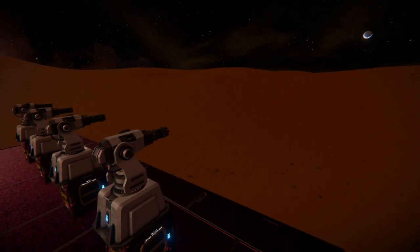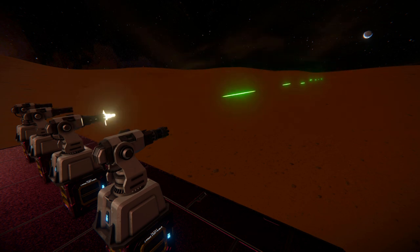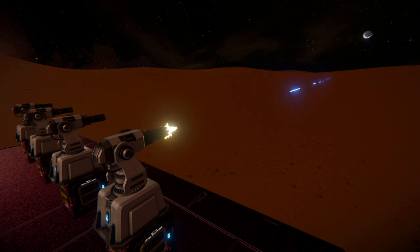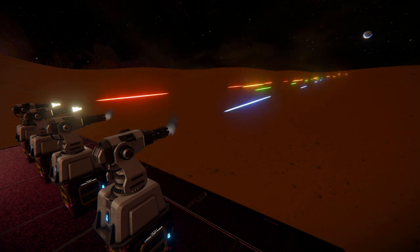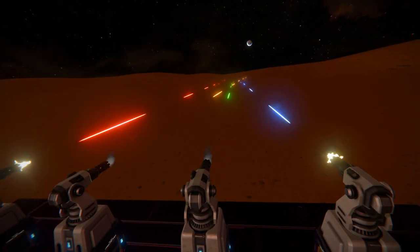Switching that off and switching to number two, we'll get some orange tracers coming out of that one. Number three will then be the green tracers, which I do think looks the best out of all of them. And then number four will be our blue tracers, which are very sci-fi with their look. Firing them all together, we now get a rainbow of destruction, or at least as close to a rainbow as possible.